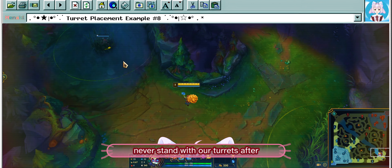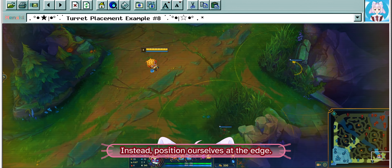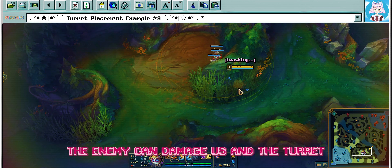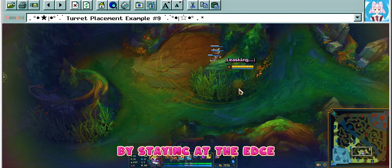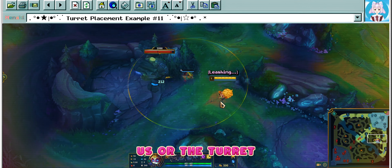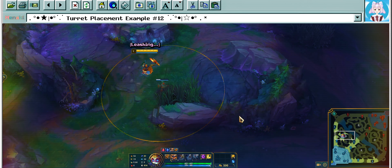For the E ability, the further away we are throwing the grenade, the more we have to predict the shot. If the enemy is just on top of us, then we can throw the grenade exactly where they are. Keep in mind that the grenade stuns anyone directly hit and slows surrounding units — the AoE for the slow is big, and we can use it to extend our E range.